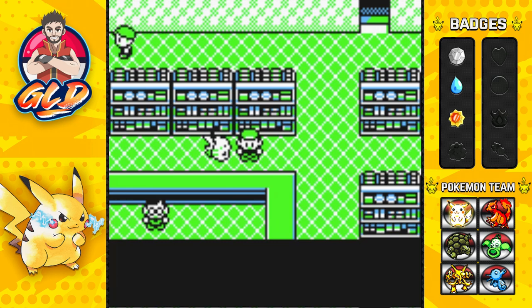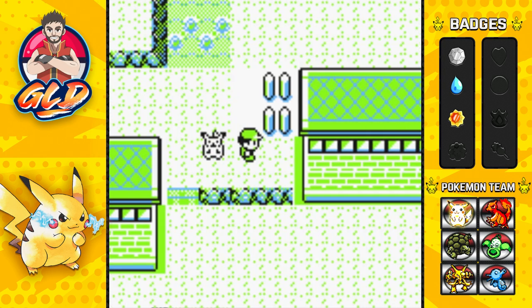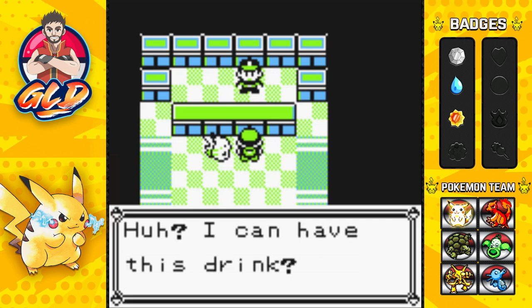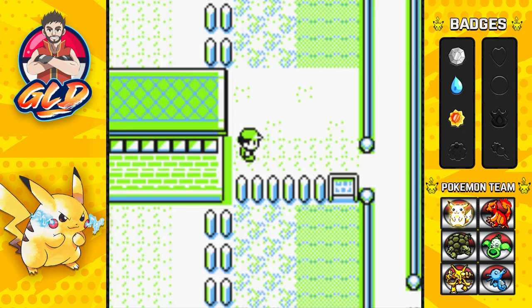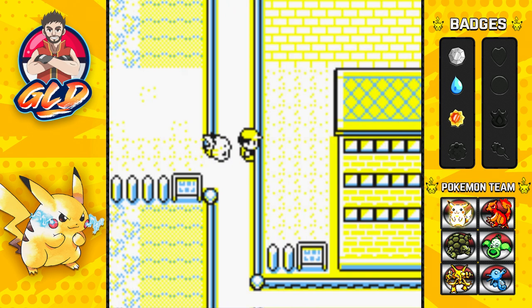I'm going to fast forward to the entrance to Saffron City. You can go north, east, south, or west to reach it. At the gate the guard says he's parched — give him a drink and just like that he lets you through and shares it with the other guards. And here we are in Saffron City.